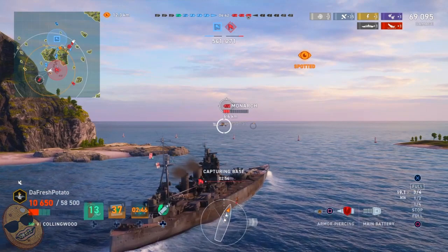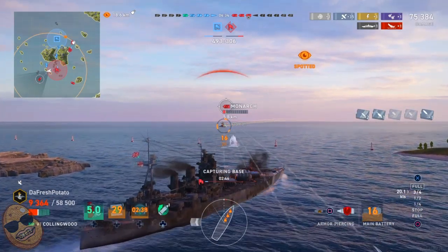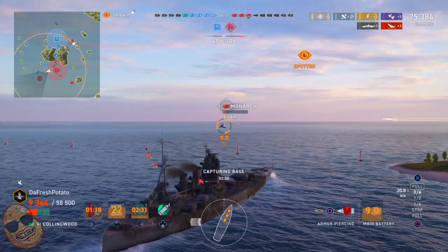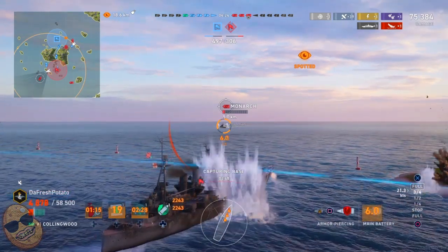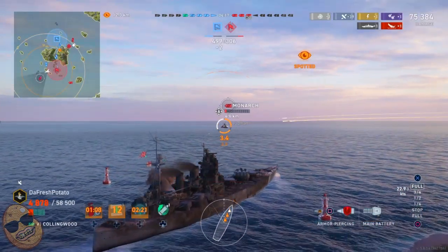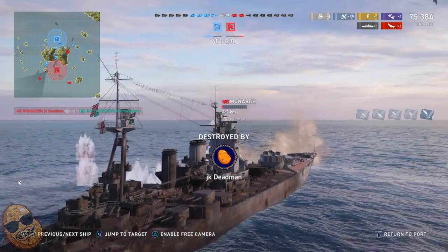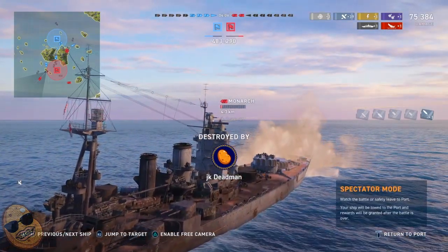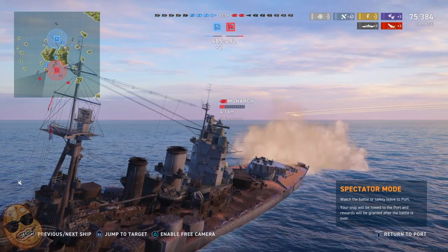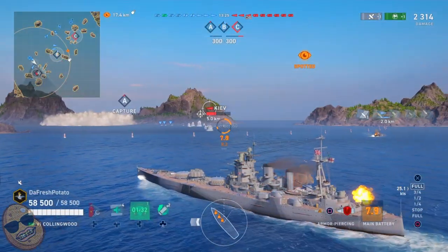Here goes another example. We have the Monarch in a situation where we pushed in, and there's a Jean Bart on the far right island. We know we're going to die, but look at this shot — we line up the Monarch's guns and take that last shot before we die. Did I not aim right for its guns within four kilometers? We still managed to only hit one shell that did absolutely nothing. This has been my experience with the Collingwood.